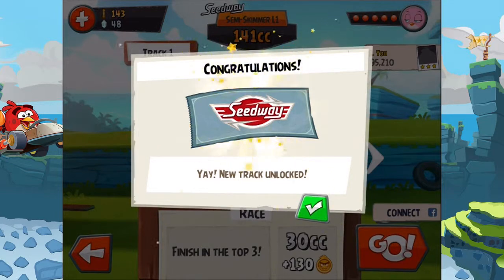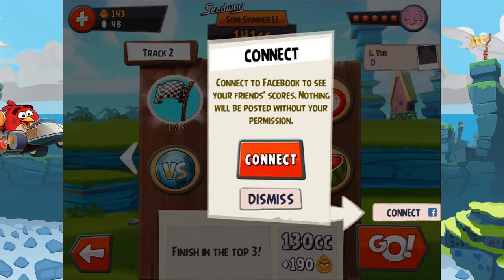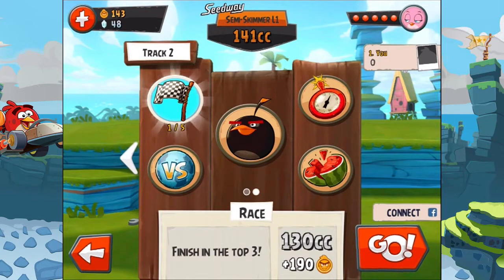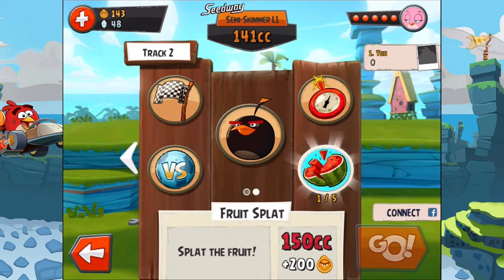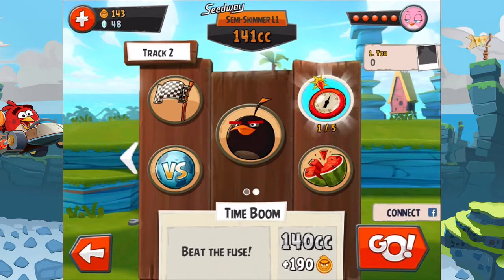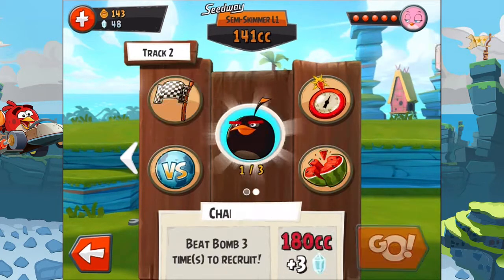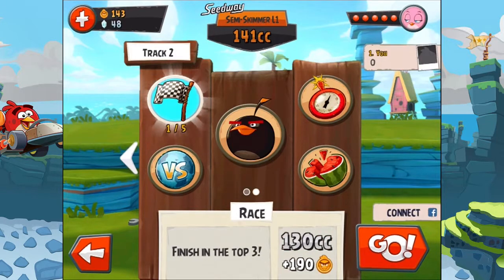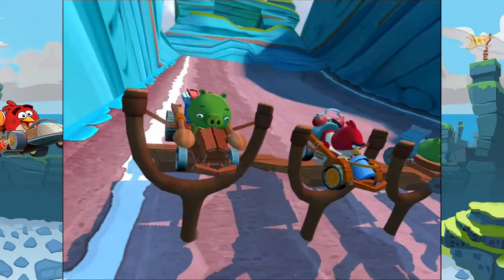Congratulations, Speedway! New track unlocked. Nice — track two. Connect to Facebook to see your friends' course — nothing will be posted. I don't want to do that at the moment. What can we do? We can choose which one I want to do. And I need a different amount of CC for different games.